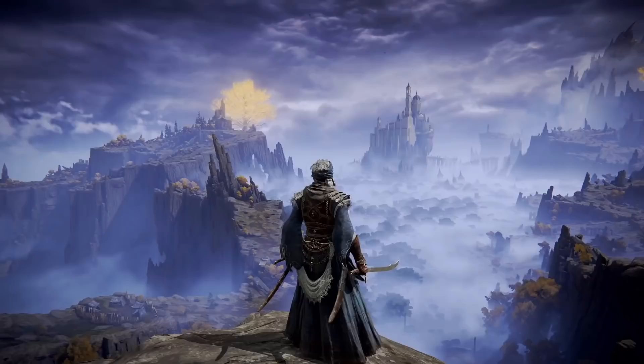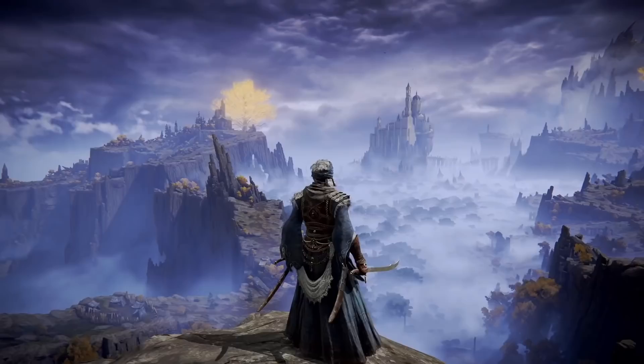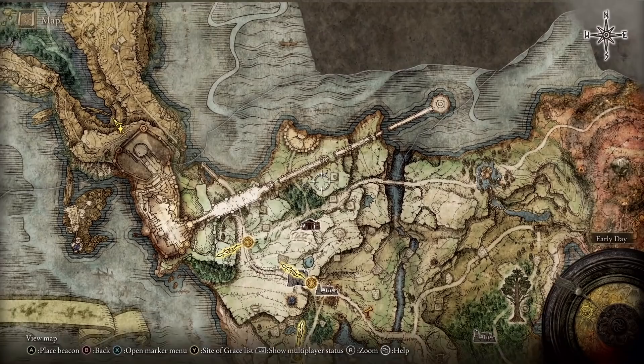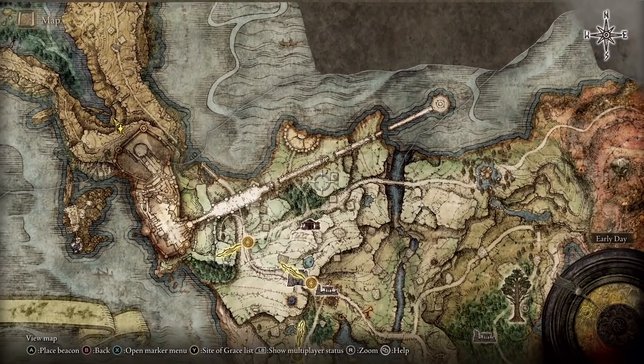Sites of Lost Grace are a big component of the game. Through your map, you can instantly fast travel to any Site of Lost Grace that you've previously discovered, though there are some dungeons and other areas where this type of travel is disabled. Sites of Lost Grace allow you to allocate your flasks between health and FP for whatever suits your build best.